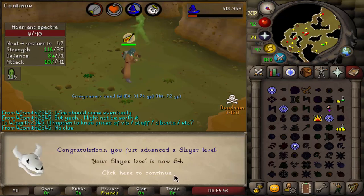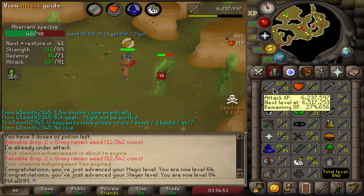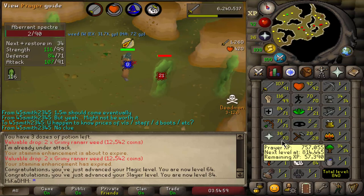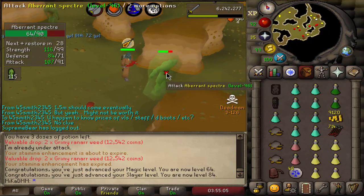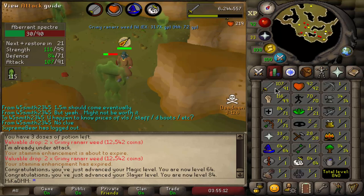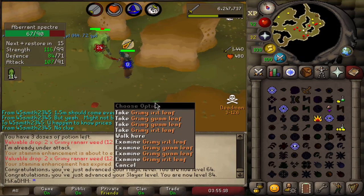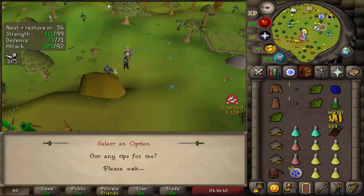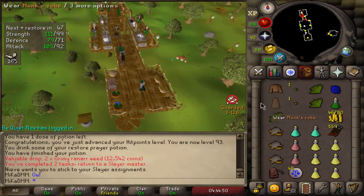There we go - 84 slayer coming through, just one more level to go and then we grind for whips. We're currently almost 92 attack. We started alching at the same time while slaying, so we're gonna slowly get our magic up there as well - really helpful for the mage defense. Let's get this one more level - about 300,000 experience, probably a little bit more than an hour of time - and then we are gonna be getting ourselves some whips. Weird tasks again, holy shit. I guess I can continue, kind of soft AFK gang.